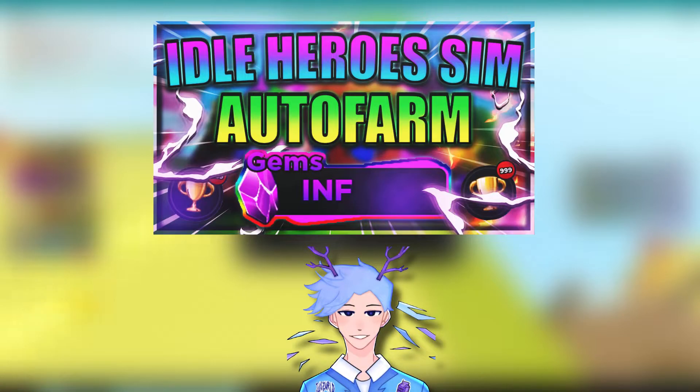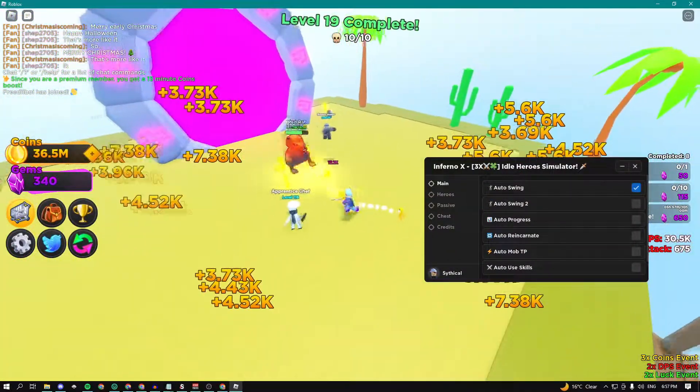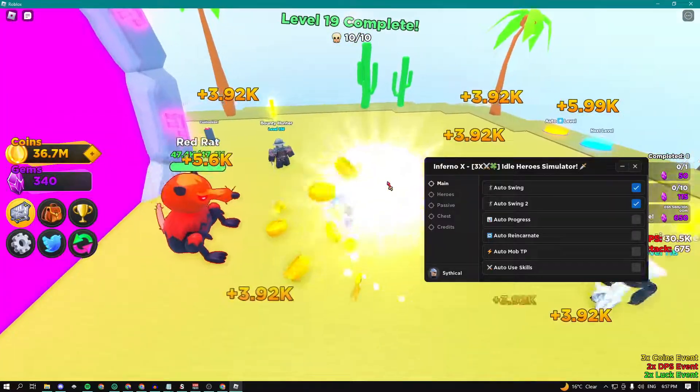What's up guys, Hitco here, and today I'm going to be showing you guys the best Idle Heroes Simulator script. Here we have the auto swing feature and it's basically going to automatically swing at the mobs. We can also do auto swing — it's just going to swing your sword.